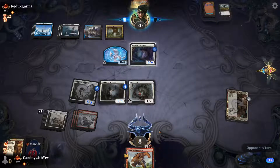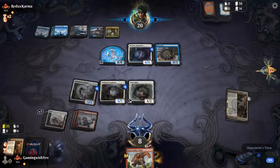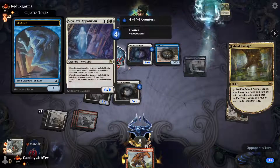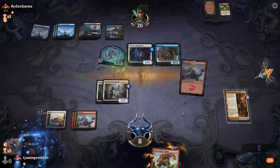They steal our Aspirant. I'm gonna have to jump-block — they mill us with the Crab. I think we can win this game if our Aspirants get big enough it won't matter.